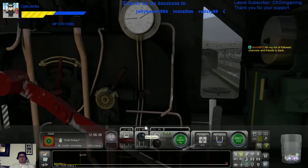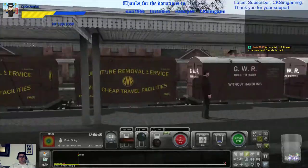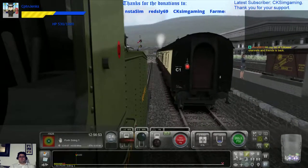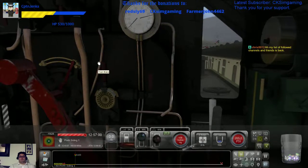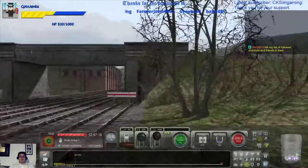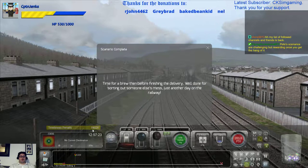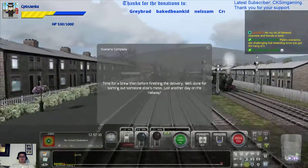Let's not stop short. There we go. Let's see what our timeliness penalty is this time. Let's come away from the steaming loco so then we can't hear it. Time for a brew — minus 18,028. Time for a brew before finishing the delivery. Well done for sorting out someone's mess. Just another day on the railway.